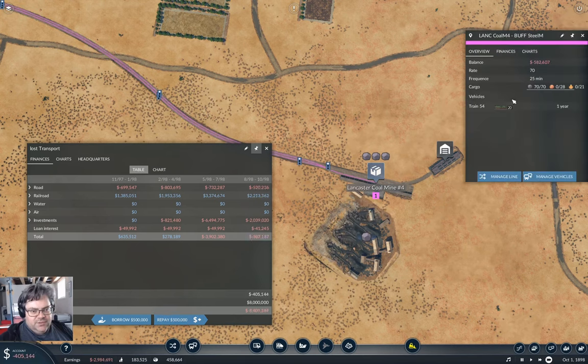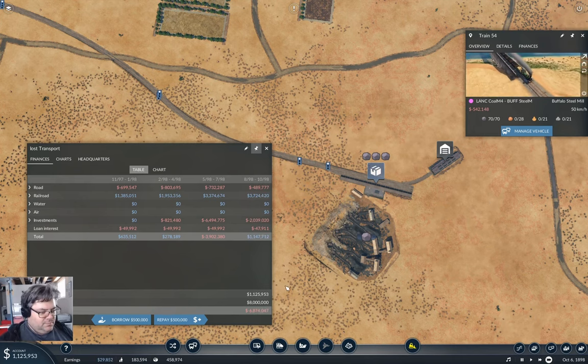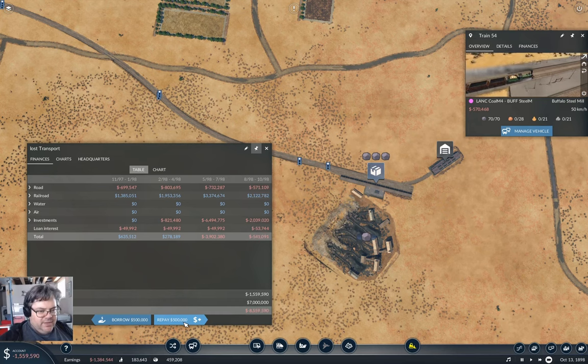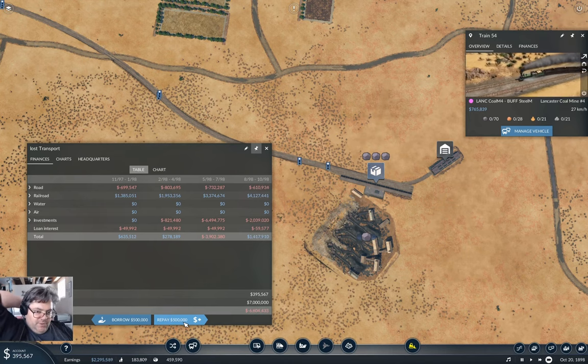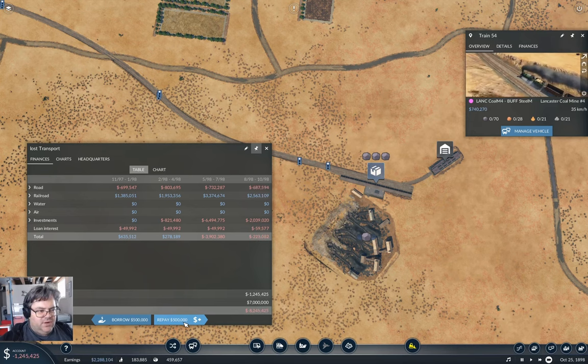Let's take a look at this — yeah, there's enough engine power on that. Those will start paying off better once they go back for a full load, and that's going to make a significant difference. Now they're going to pick up two and a half to three million instead of what they were before. That'll bring more steel to the goods factory.